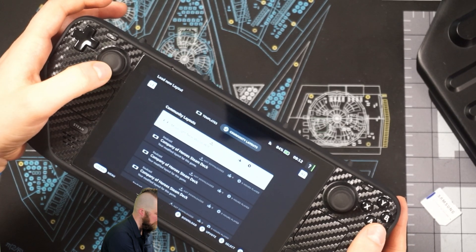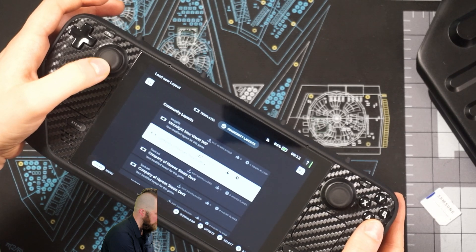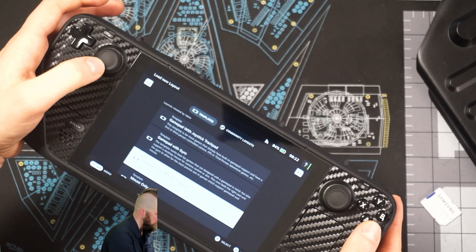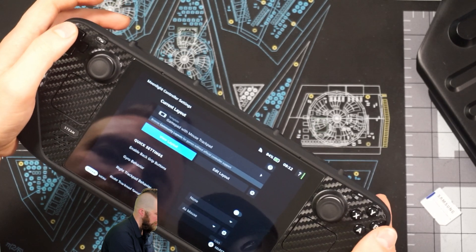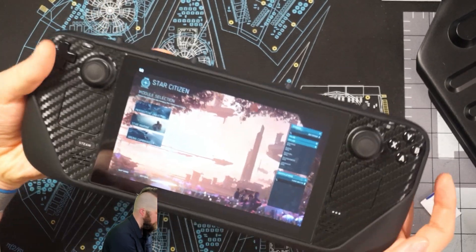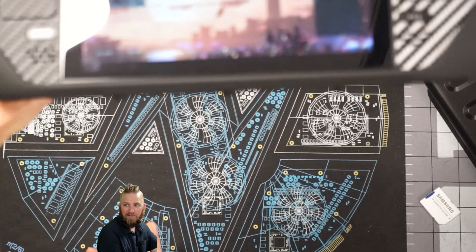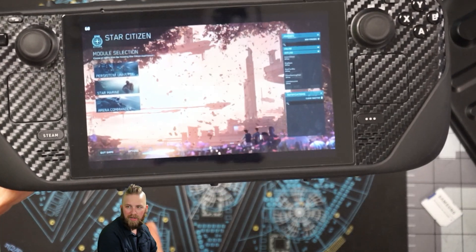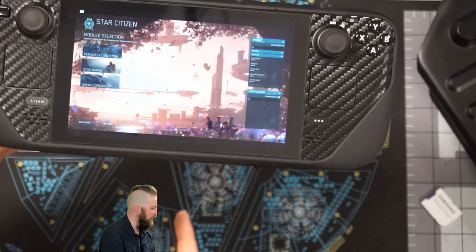You can also go for community layouts — somebody has one for New World, Heroes, Company of Heroes, just as some good examples. I'm going to go for gamepad with mouse trackpad just so I can navigate the menus here, and we'll hop back in. You can see the clarity of text is much, much better than what we were having on the native app.